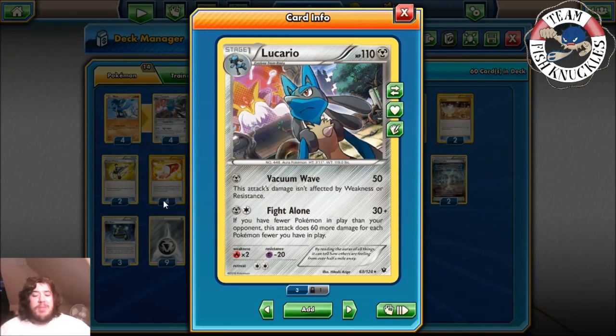Lucario has a really cool attack called Fight Alone. It does 30 base damage, which is pretty low, but if you have fewer Pokémon in play than your opponent, this attack does 60 more damage for each fewer Pokémon you have. So if you have no basic Pokémon and your opponent fills their bench with five, you can do 330 damage — six times five is 30, so 300 plus 30 equals 330 damage with Lucario.